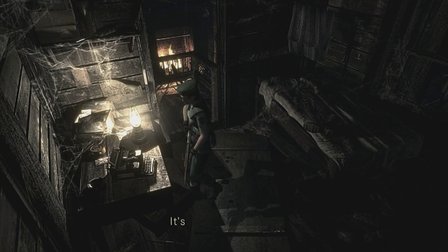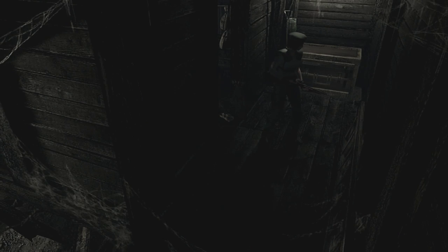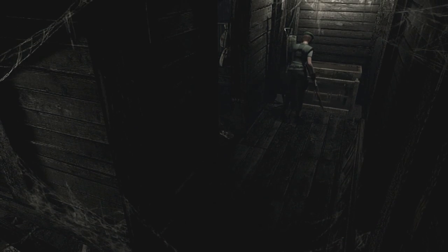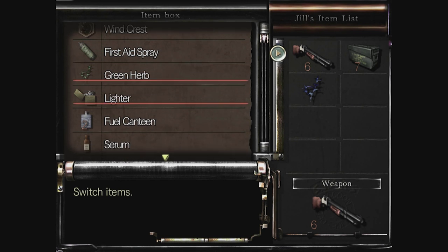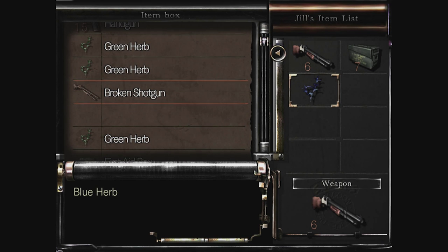Was that a typewriter there? It looked like a typewriter, right? If I had an ink ribbon I could save my progress, so I'm guessing there's going to be some ink ribbons lying around — it's probably going to be inside the chest to be honest. Probably could — if I would have known the chest would have been here I could have saved those green herbs instead of combining all three of them. Actually we've got quite a lot of herbs so no worries.